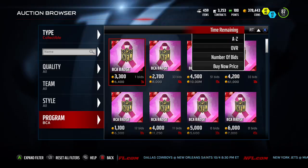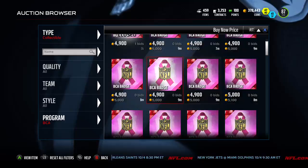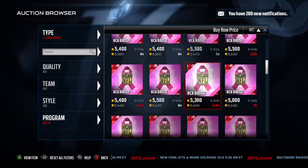Go to buy now price, give that a couple sorts. We're not interested in the 4.9 listings. We want to check what these are going for. There's actually quite a few up for about 5K now. Prices on these are going down — I predict them to drop at least 5K.